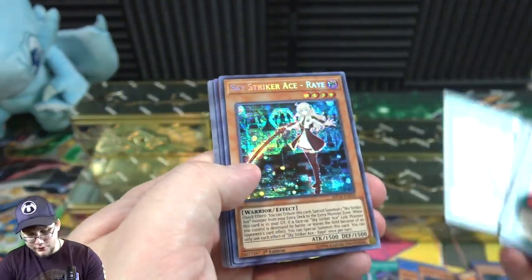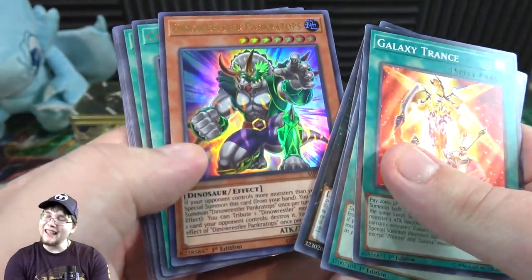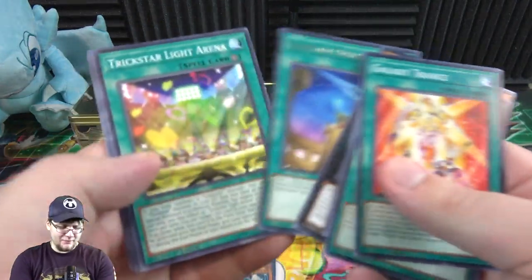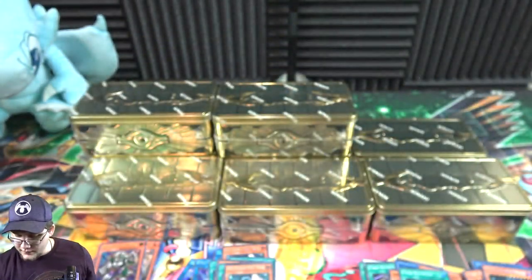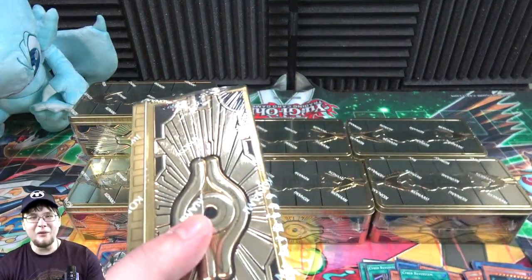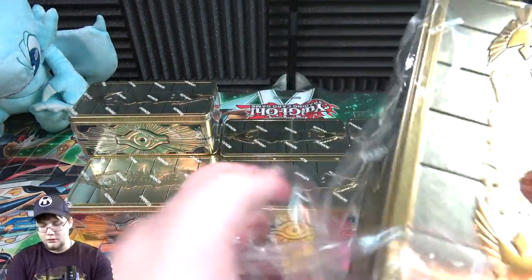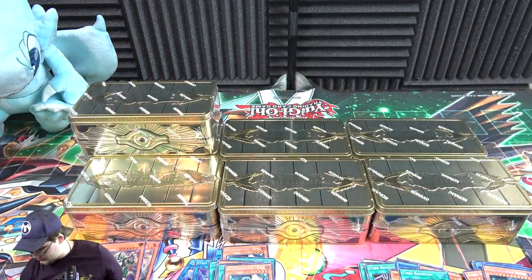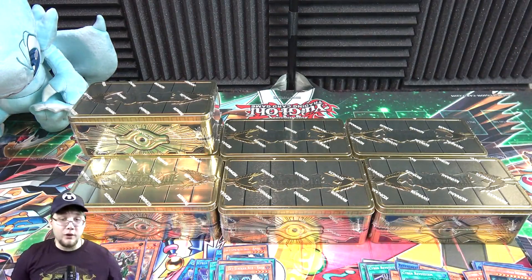Last pack of this tin. Pier, REV System Raye, and Prank-Kids Rocksies — I kind of like the ultra rare a little bit better than the secret, am I wrong for that? Let me know what you guys think. The secret doesn't look bad, but I kind of like that ultra rare. I'm a pretty big fan of ultra rares — ultimate is probably my favorite rarity, it just has that clean look to it.